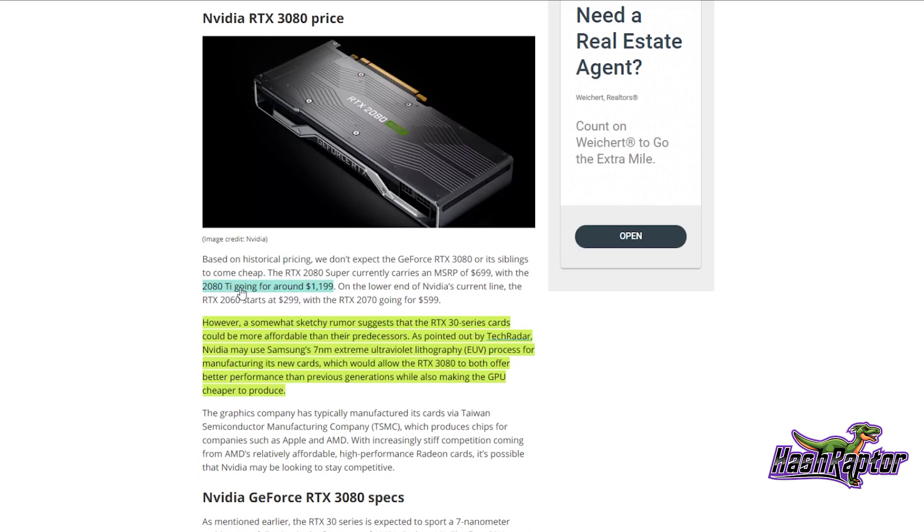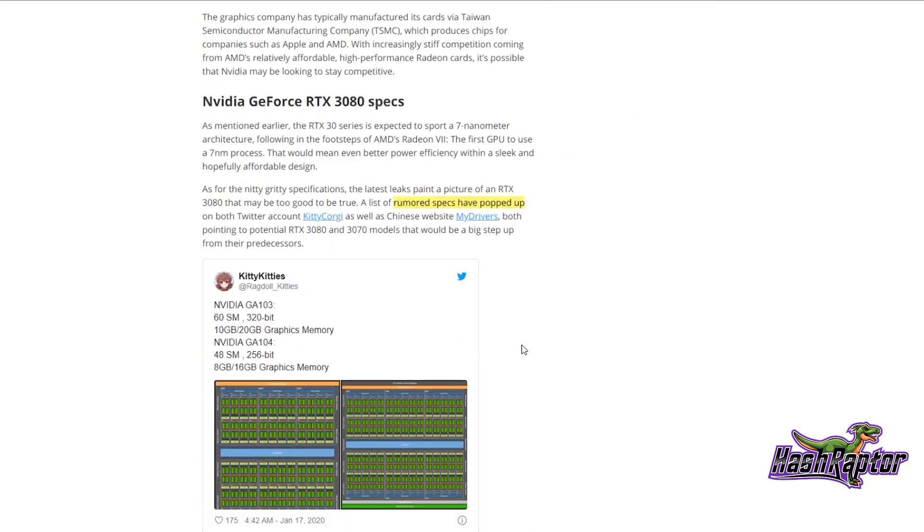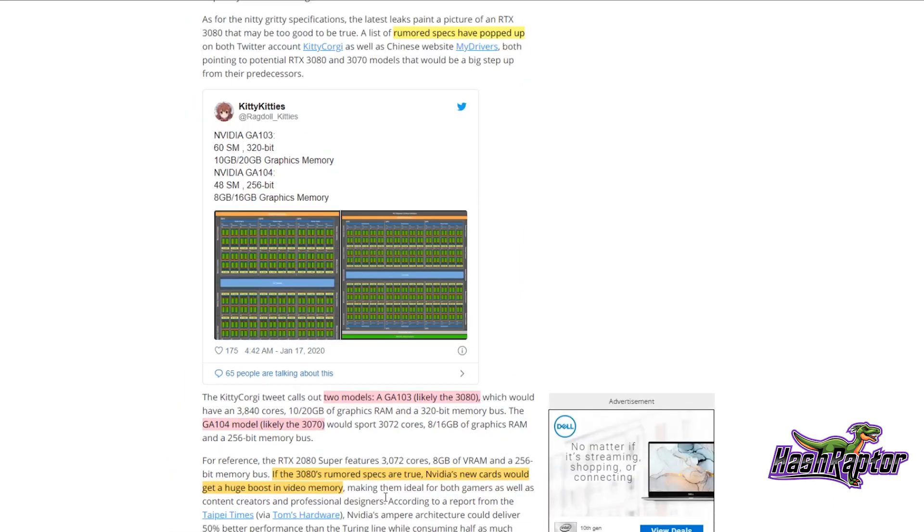Could we see a sub-$1,000 RTX 3080 Ti? And if so, what happens to the 2080 Ti line? As for specs, Tom's Guide pulled together some rumors from earlier tweets. They're looking at two models: the GA103, likely the 3080, and the GA104, likely the 3070. If the 3080's rumored specs are true, NVIDIA's new cards would get a huge boost in video memory — definitely interesting from a mining standpoint.